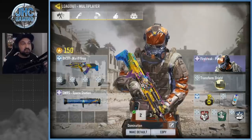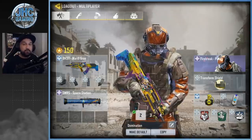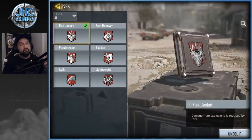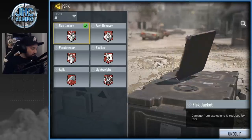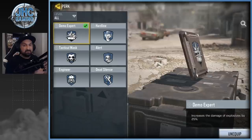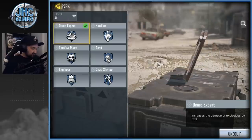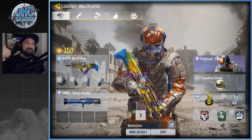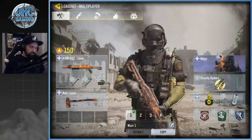For your second loadout — this is the only one I say don't use Dead Silence — get a rocket launcher loadout, because a lot of players when they lose the first round will go no primary on the second round, so you have to fight with rocket launchers. Use Flight Jacket so you take less explosion damage. The last perk is Demo Expert — you deal 25% extra damage with explosives. Have a rocket launcher loadout to be able to counter those rocket launcher guys. That's the only loadout without Dead Silence — use Demo Expert and Flight Jacket.